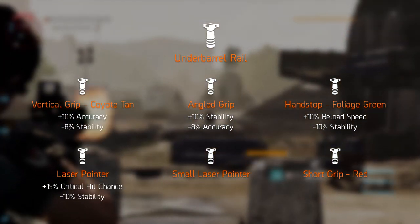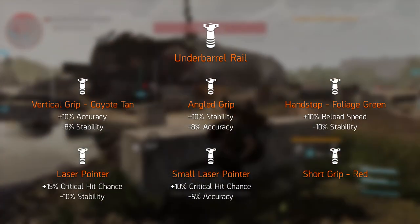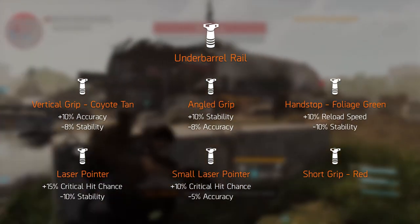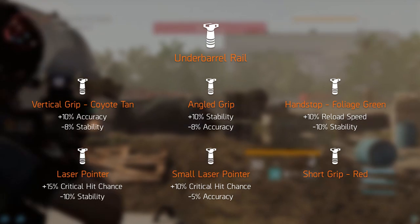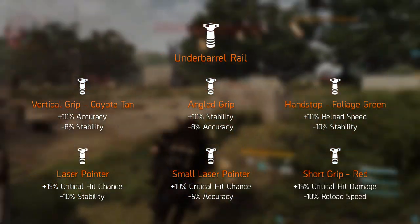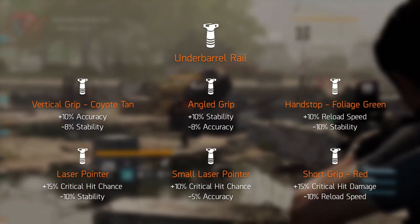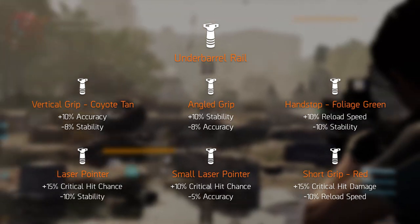The laser pointer is not a bad trade-off, especially for SMG or crit builds. The smaller laser pointer is similar but increases critical hit chance by only 10% and decreases accuracy by 5%. The final under barrel mod, the short grip red, increases critical hit damage by 15% at the cost of 10% reload speed — can also be combined well with an SMG or crit build.